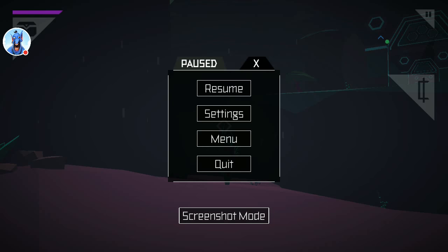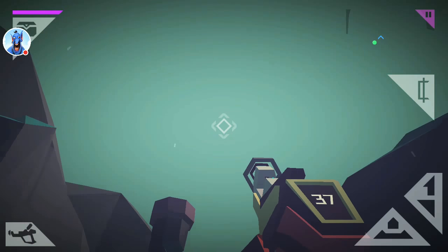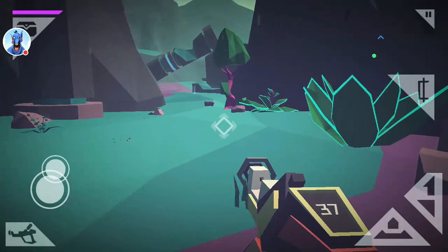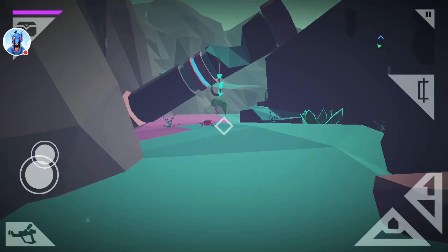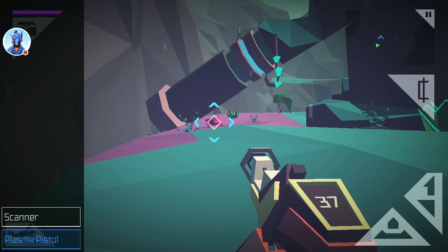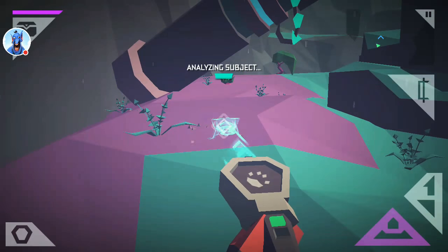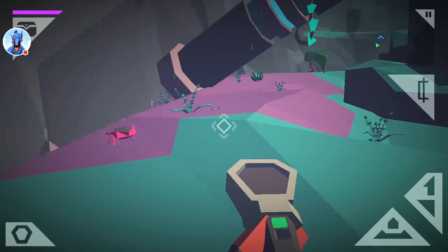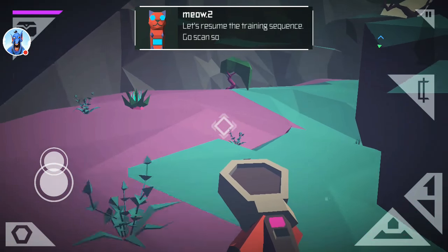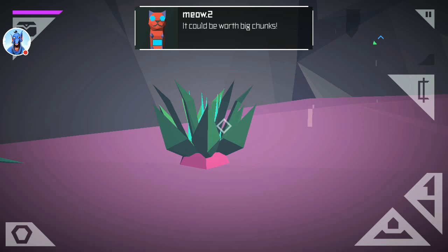Alright, so I guess it's scouting. Let's resume the trading sequence — go scan something. How? Look for any kind of plant or animal that looks interesting; it could be worth big chunks. Switch the scan mode on the bottom left, then aim at something. Roger that. Keep the channel open — I may need your help.